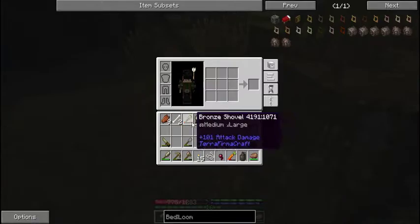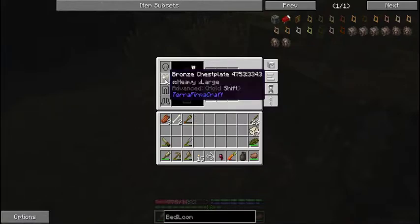We just got two bronze item drops from those mobs — and a chest plate to replace ours. Cool.